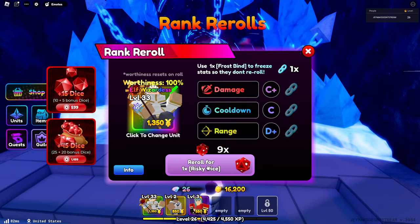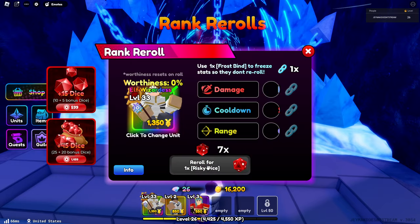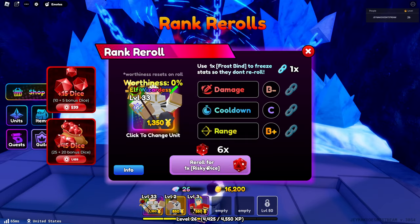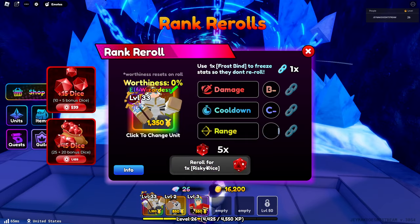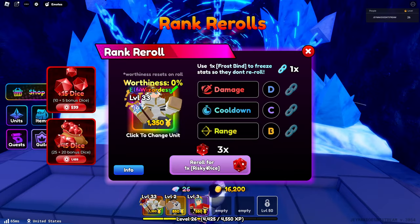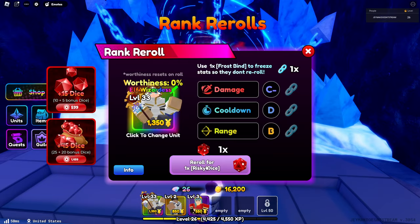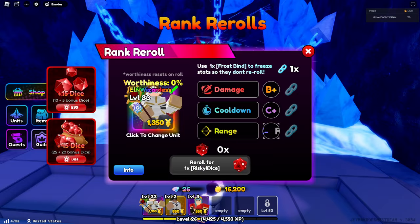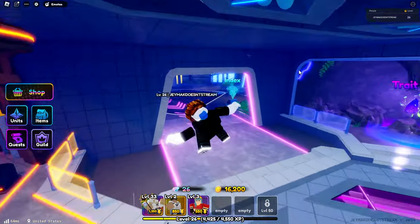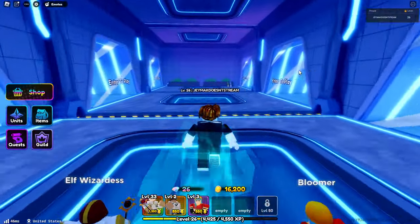Let's just roll — risky dice. Boom. B minus. D. B plus. I want to see some As. C. B. If you guys are wondering the tier list, it's her and Garp at the top basically. The Secrets too, obviously — Sanjanu is the best, then it's her and Garp.